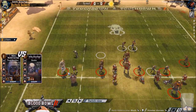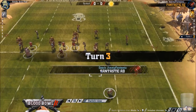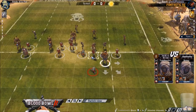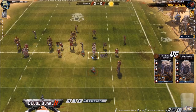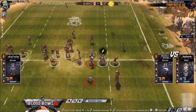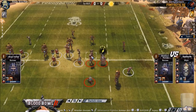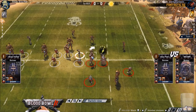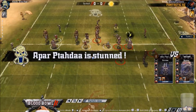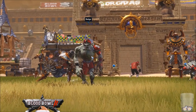They're tough - Strength 5 taking up 2 players. Undead are better off than most bash teams against them because they've actually got Strength 5 to fight them instead of only Strength 4. They're tricky. Classic Thick Skull impact there.